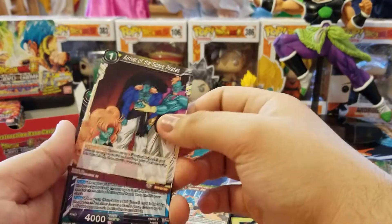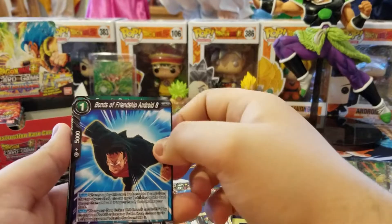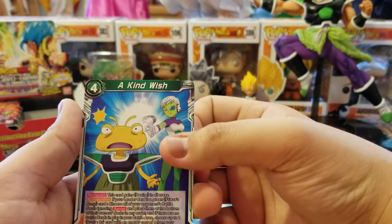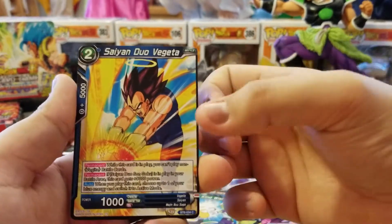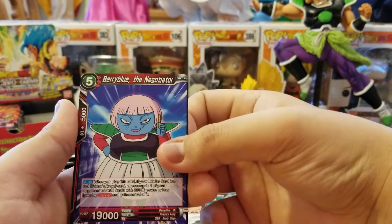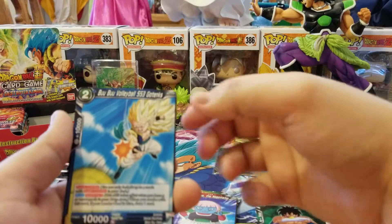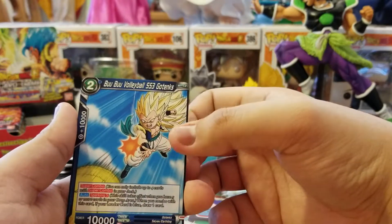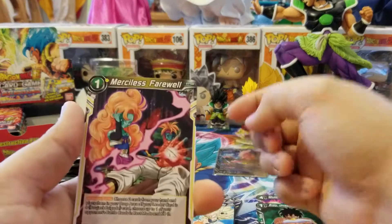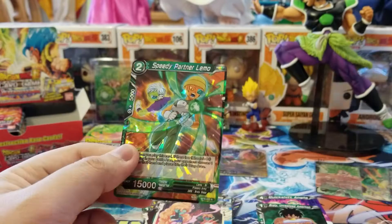We got Arrival of the Space Pirates. Bonds of Friendship Android 8. A Kind Wish. Sanduo Vegeta Beats. Barry Blue the Negotiator. Broly Unrealized Ambition. Boo Boo Volleyball Super Saiyan 3 Gotenks. Merciless Farewell. And Speedy Partner Lemo — for our first regular rare.